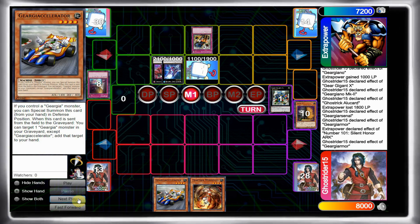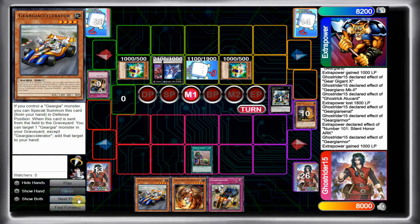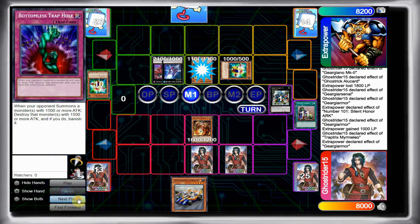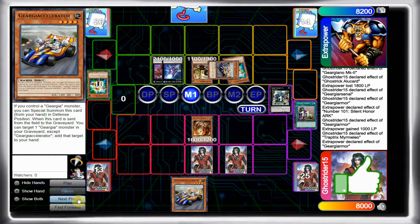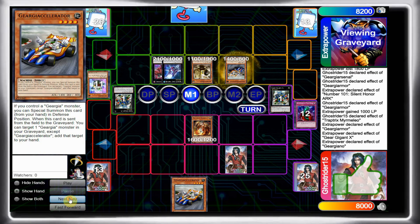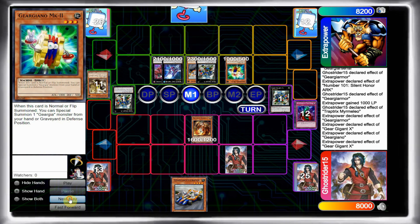He has another Gear Gear Gear, so I'm going to try to Maxi here so I can draw and hopefully draw into a Gear Gear monster so I can special summon Accelerator and go for Excited Knight. I draw into Upstart, then Gear Gear Gear. I go Mermilio to get a Bottomless just to try to defend myself. Unfortunately I have to let that Armor resolve. He goes for Gear Gear Next — I Bottomless. He gets back his Gergiano, tributes Gergiano for Accelerator, makes another Gear Gear Next, gets back MK2, then MK2 effect.